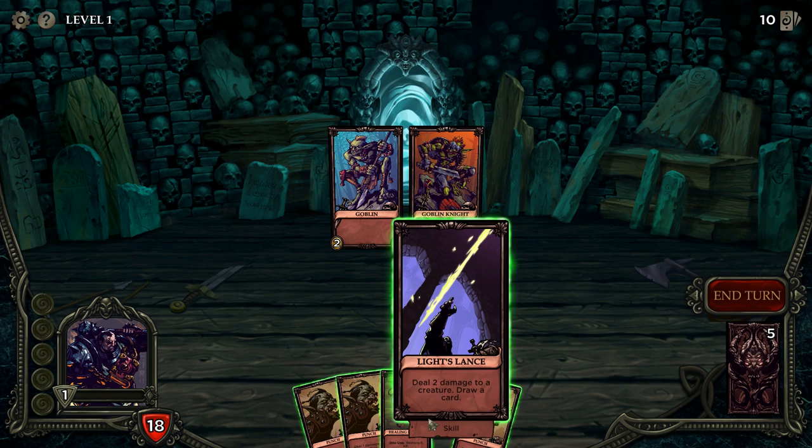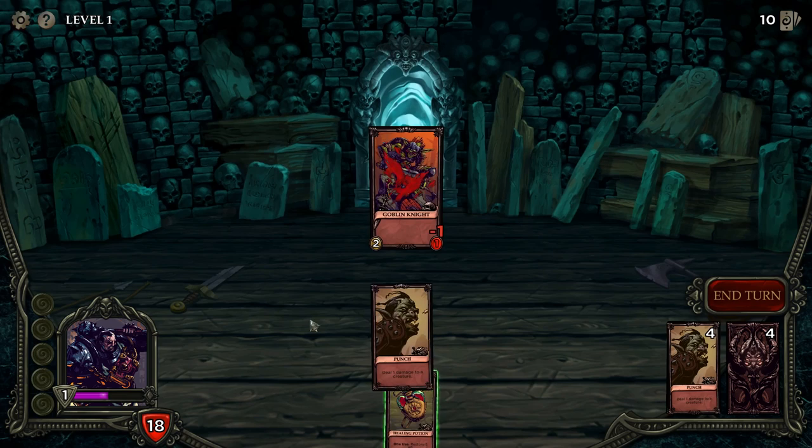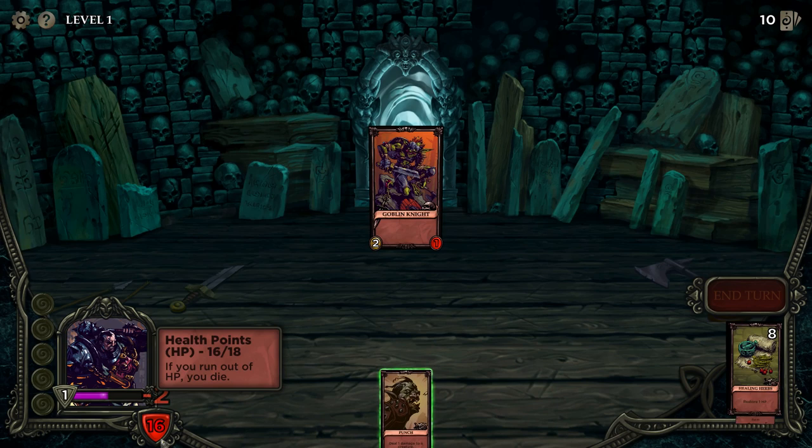Let's get rid of the three-health one. This card has Critical Strike, which means a 25% chance to do double damage — and it just triggered. This is a Healing Potion with one use, meaning if I use it once it disappears forever from my deck, so I'm not going to use it right now. Our health is down here, 18 down to 16.